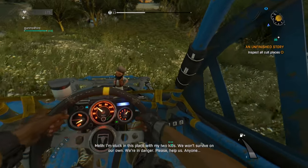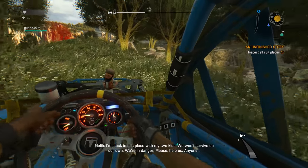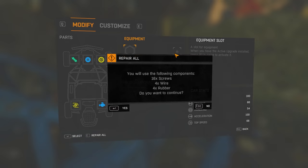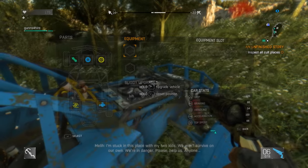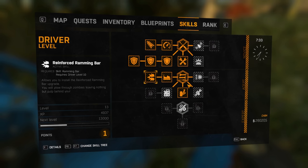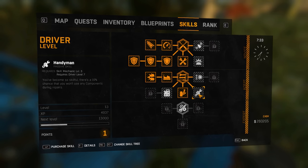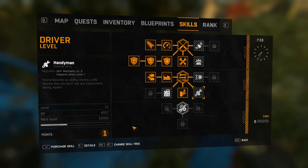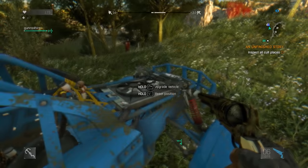I'm stuck in this place. You better repair the vehicle — after this we won't survive on our own, we're in danger. It sounds like it's seen better days. 16 screws, four wire, four rubber — that's a lot. Yeah, you have enough. Here, I'm gonna give you my driver point. What is this one? You become so skillful there's a 10% chance you won't use any components during repairs, or you can make level four buggy parts. Let's do that one — I have 32 screws here for you.